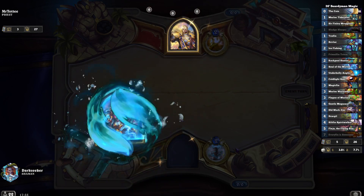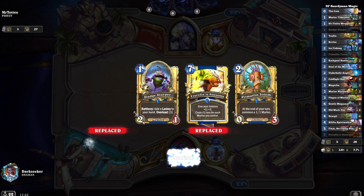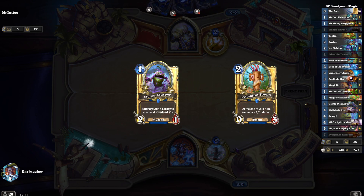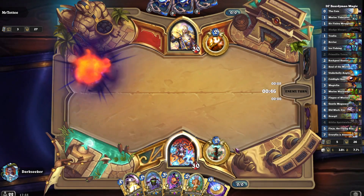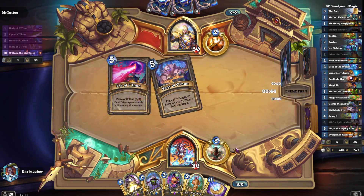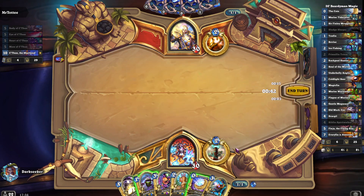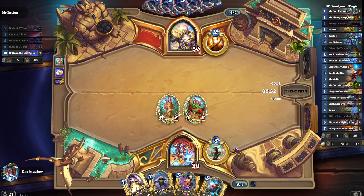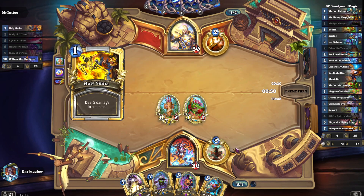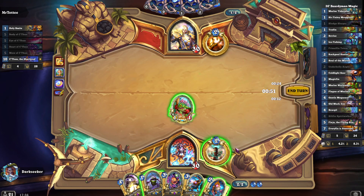And it is a Priest. Reno Priest is the deck to beat at the moment, and Big Priest has seen a big resurgence as well. It's Cthun Priest — or quite possibly a Reno Priest just with Cthun. The idea here is to snowball if we can, go super wide on the board, draw into Everything is Awesome, and kill our opponent. That's the plan.